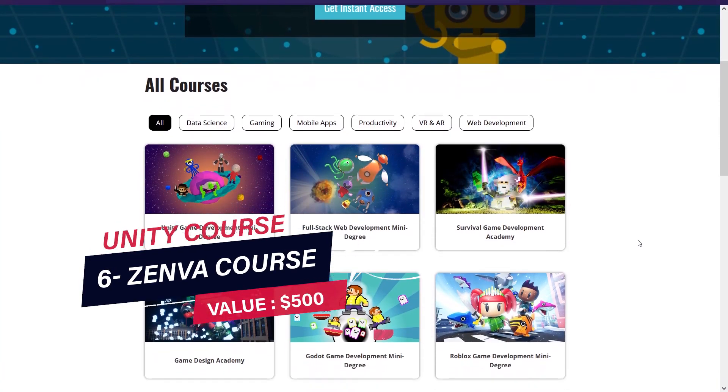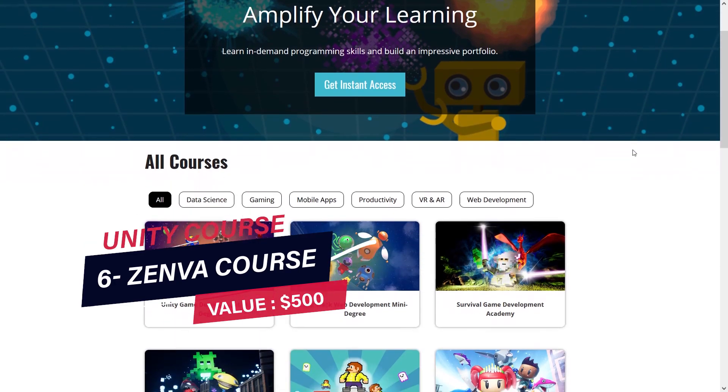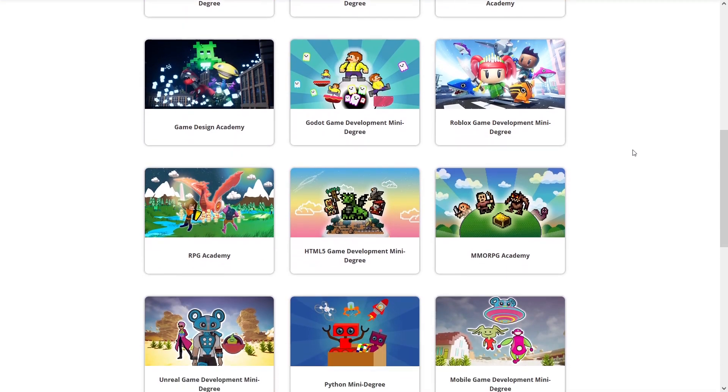Item number 6 is the Xenova Unity course, which is worth $500. It's suitable for beginners who have never coded before. This comprehensive bundle will teach you the fundamentals of the popular Unity engine.